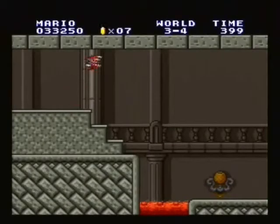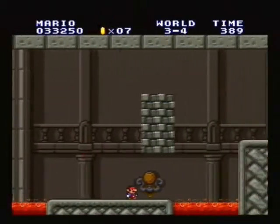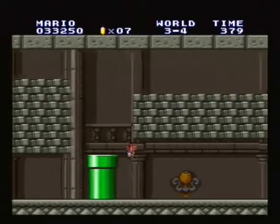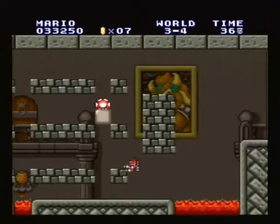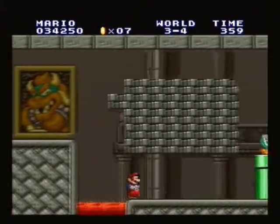Castle 3-4. They introduced it a lot earlier, but this is another one of those really annoying castles where you're supposed to take the correct pathway. In this case, always go on the bottom — and as you will probably have guessed, they mean the very bottom.